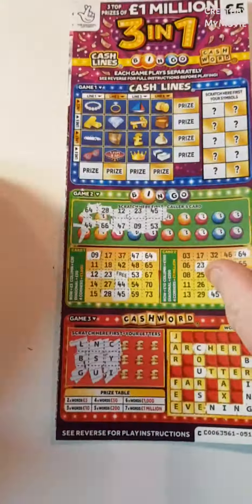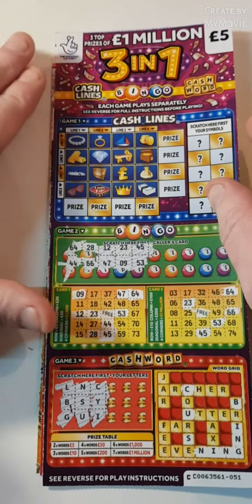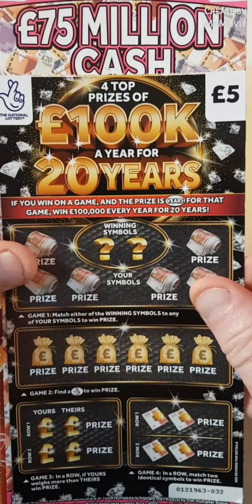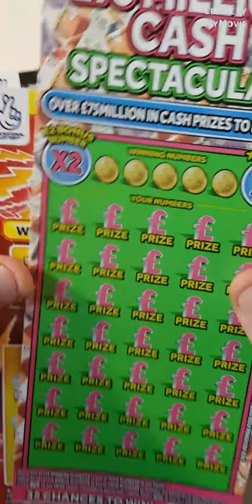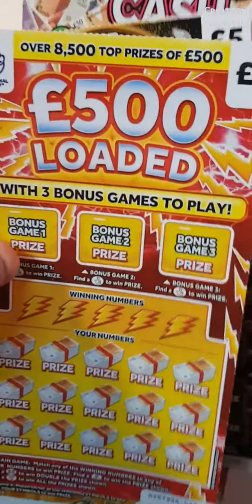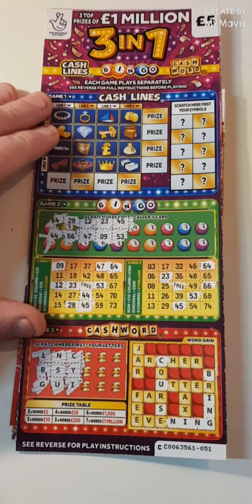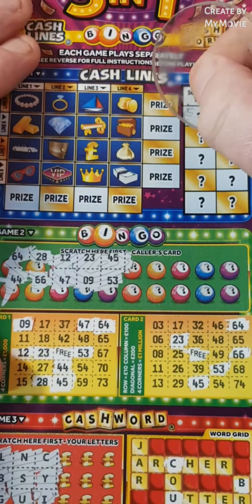Hi there guys, Mr. A Scratch here. As you can see we have one of each five pound scratch card. We shall start with the freeing one. Also we have the 100k for 20 years — that'd be nice — the spectacular, the 500 loaded and the new Monopoly gold. I've pre-scratched some of this to save a bit of time, so enough waffling on guys, let's just get the scratch in.